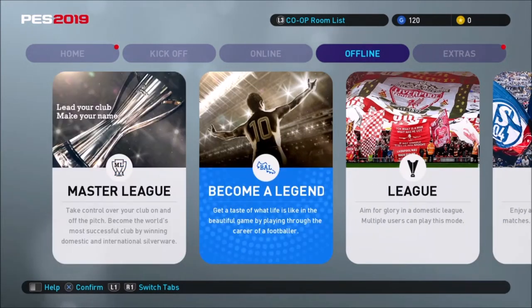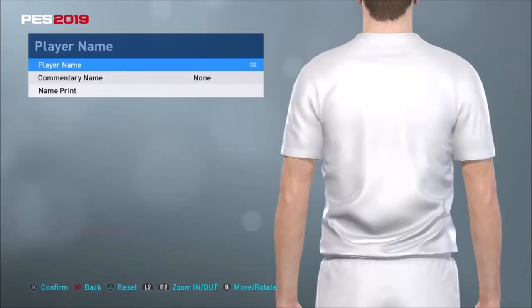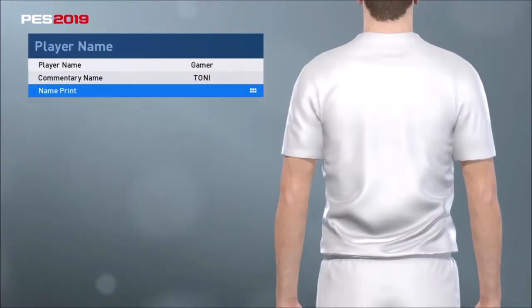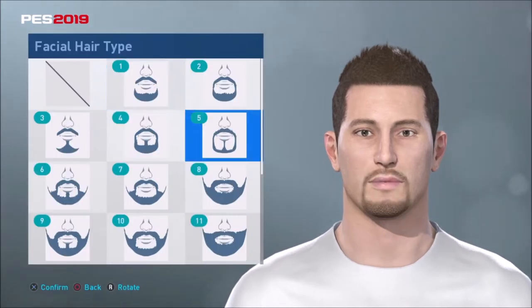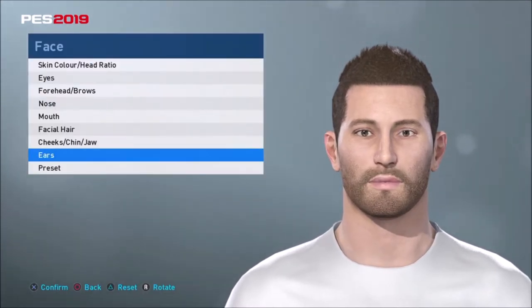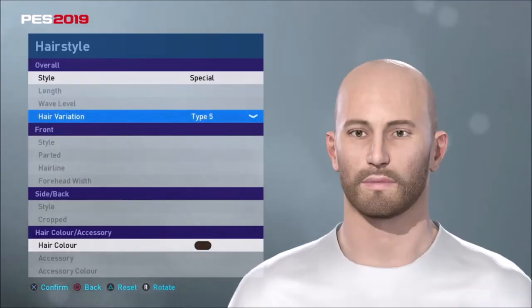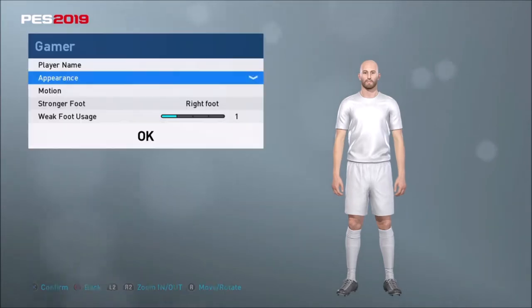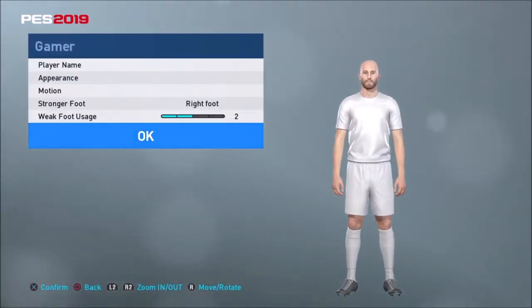I thought I'd take a little look at each of the modes, then show you some gameplay where you won't hear me talk at all. So this is 'Be a Legend' mode — basically me in a game in a club. This is how it sets up. I sped this up just so you can see how many options there are. There's loads — you'd be here all day setting these options up. There's so many of them; it actually impressed me how many.